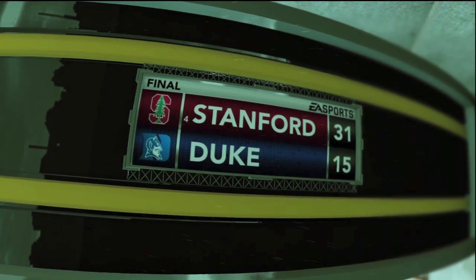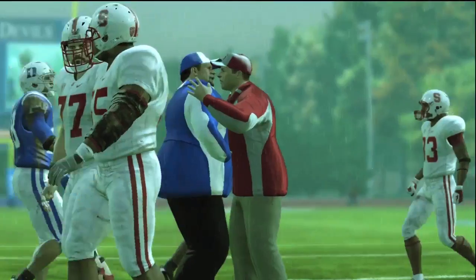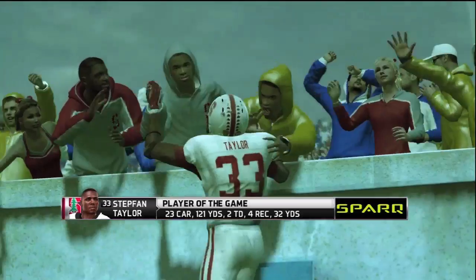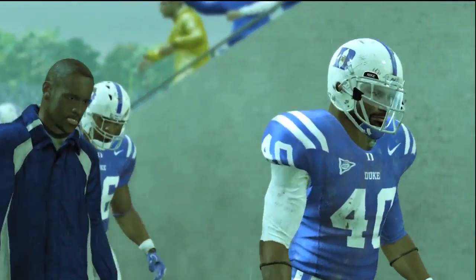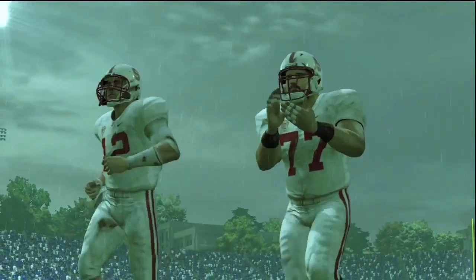Luck could have had a better day, but he had the ground game going, and that was more than enough. Duke never realistically had a great shot at this ballgame, but they gave it a go. Stephen Taylor: 23 carries, 121 yards, two touchdowns — a nice day. He also had the screen pass that almost went for a touchdown. Duke leaves a little dejected, but they gave it a shot.